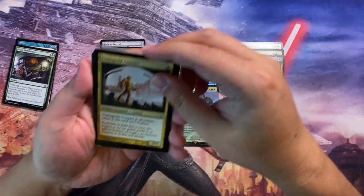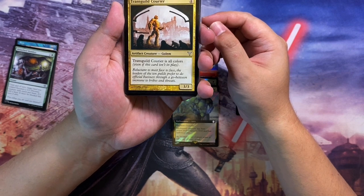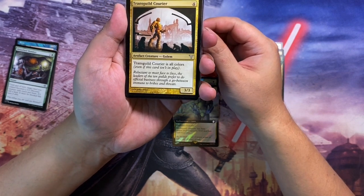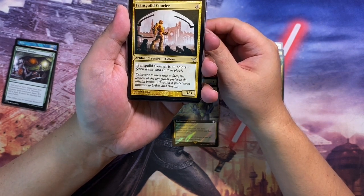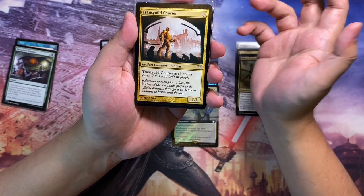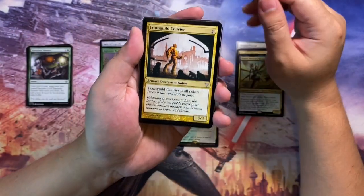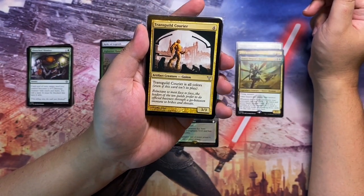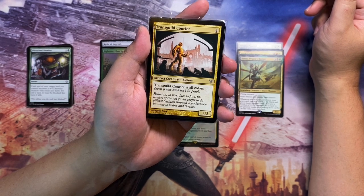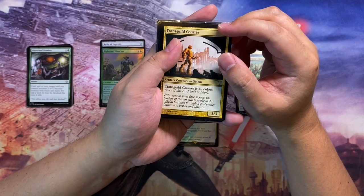Next is Transguild Courier, an artifact golem costing four. It's all colors, making it a 3/3. I picked this up to add to the collection — I don't think I have it yet anywhere. I was thinking it might find a use in a five-color deck or an artifact creature deck.